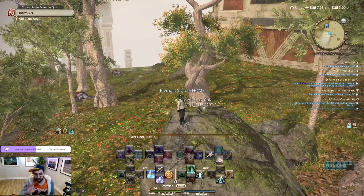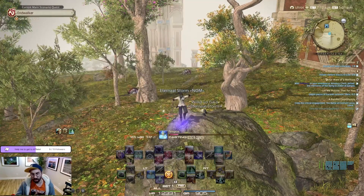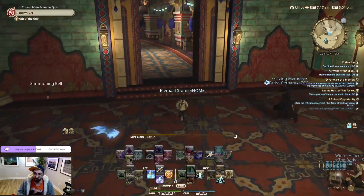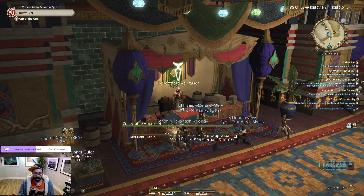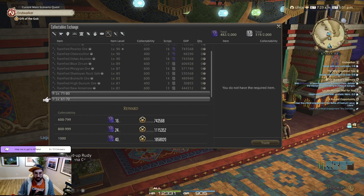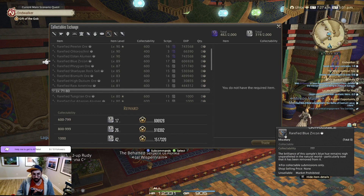The next step, once you're fully equipped, is to farm white scripts. You will need white scripts because you will need to get the Folklore tomes — the books you need to buy to access the legendary nodes used for spirit bonding. You can go turn in items to receive your white scripts. Even if you're not fully level 90 yet, you can also farm items from previous expansions. I personally did the ones from Endwalker.